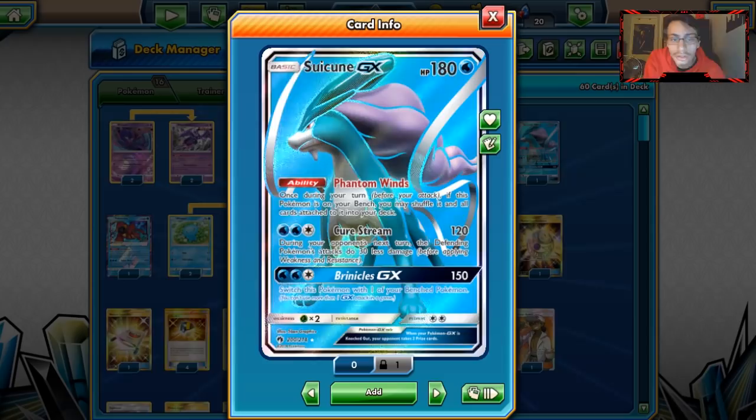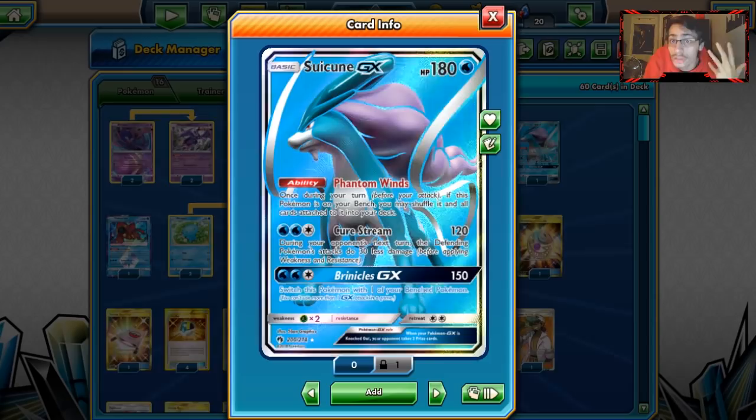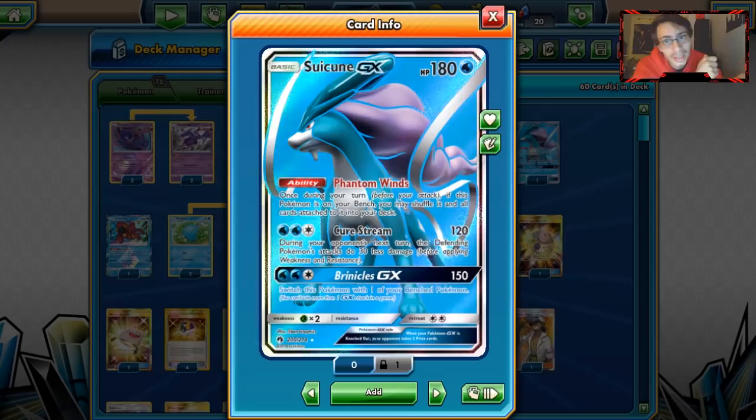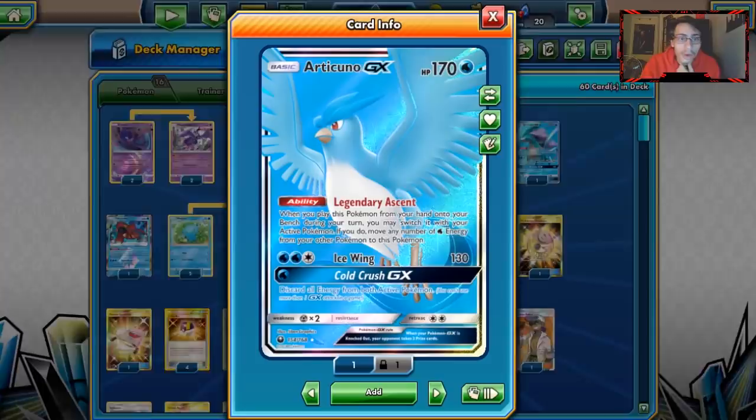Suicune also has Brinicles, which hits for 150 and switches Suicune with one of your benched Pokémon, like Cross and Cut. With a Choice Band, you do 180, which is great numbers. Brinicles can be a great GX attack. The main strategy is getting Suicune on the bench, using Phantom Winds to shuffle it back into the deck and heal all damage — accomplished through Guzma, retreating, and also Articuno.